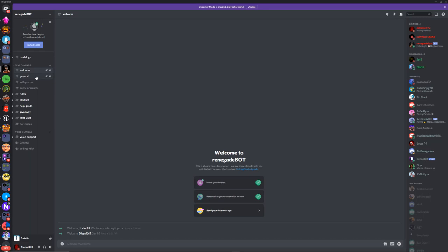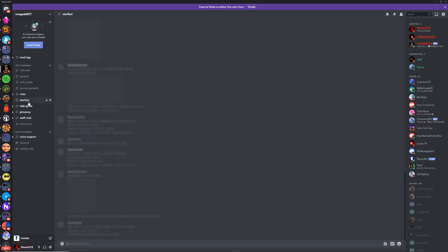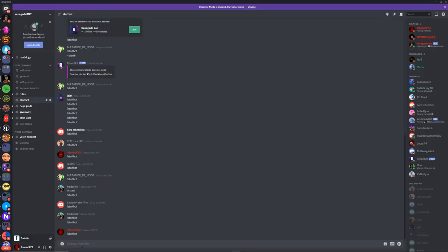Once you've joined the server or invited the bot into your server, it should look like this — just a general chat and everything. Go down to the 'start bot' channel and type exclamation point 'startbot' with no spaces, like this: '!startbot'.